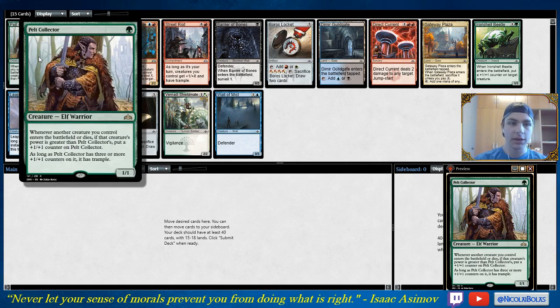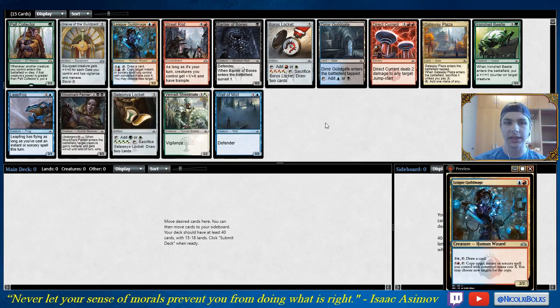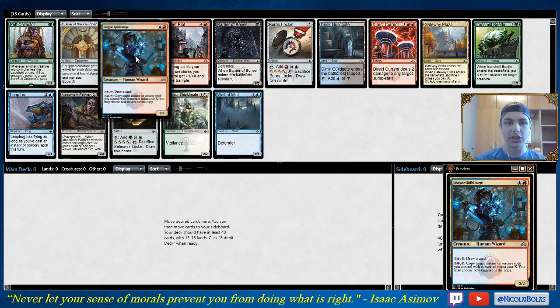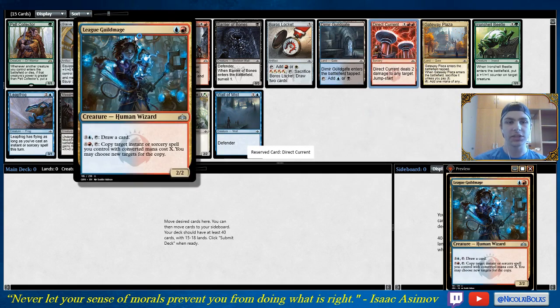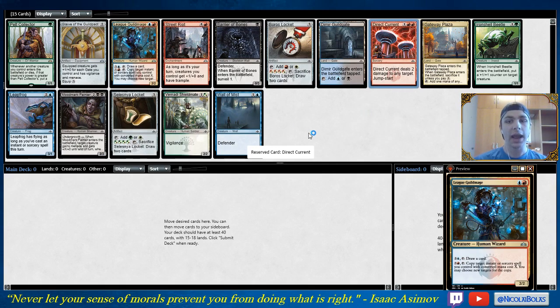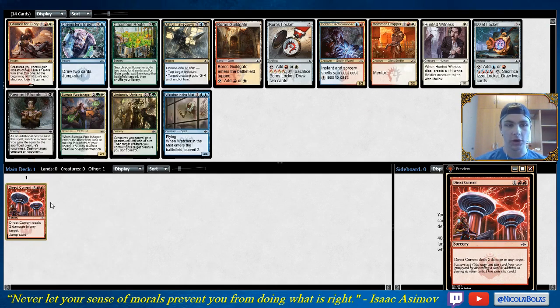Pelt Collector is not really a good rare in Limited. You just can't consistently guarantee a curve out where this card is going to be great. It's mediocre, and the problem with cards like this is if you top deck it later in the game, it's just dead. The card that stands out to me in this pack is Direct Current and League Guild Mage. I think I'm actually just going to take the Direct Current.